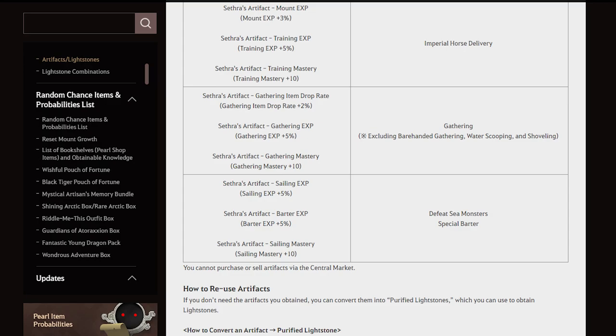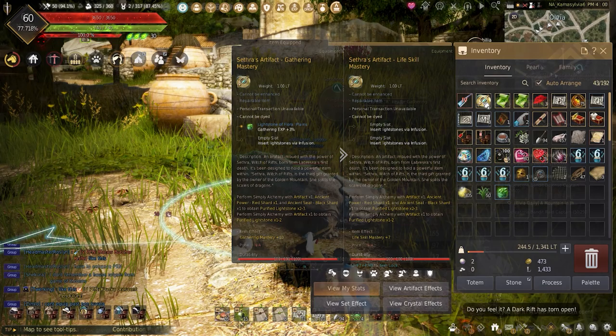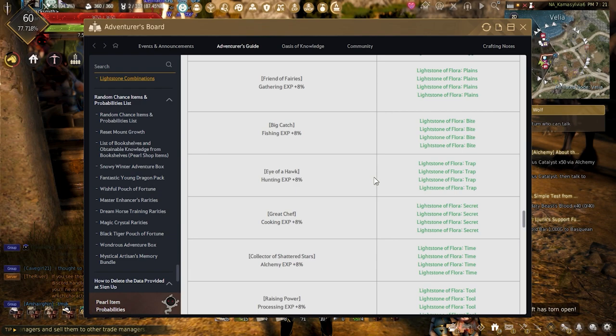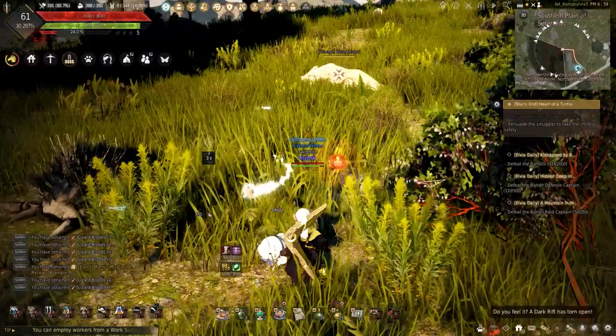The Gathering Cethora artifacts can increase gathering mastery, gathering experience, or gathering item drop rate. These can only be found using life skills and can't be bought. Florealite stones can be found the same way and can be bought off the central market. These provide either mastery or experience and have cool combinations to help out gathering.